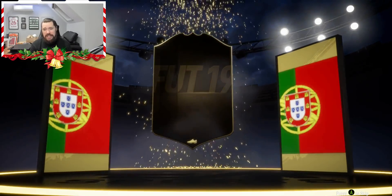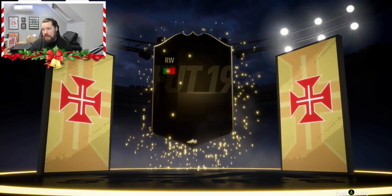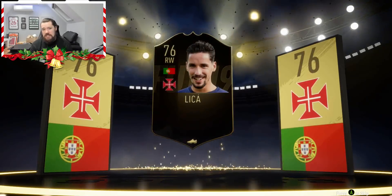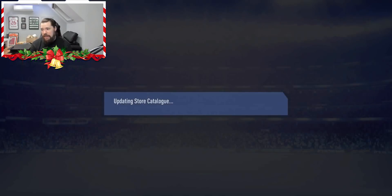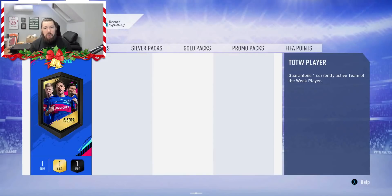Pack number two is no walkout again. Portuguese right wing — I don't even know who that is. It's another 76 rated. Oh my God. So we have got literally two of the worst three. There's a silver team of the week which obviously we can't get, then there's 75 Stockley, then there's two 76s — and we have packed both 76s. I don't think we're going to be getting a walkout here, guys.